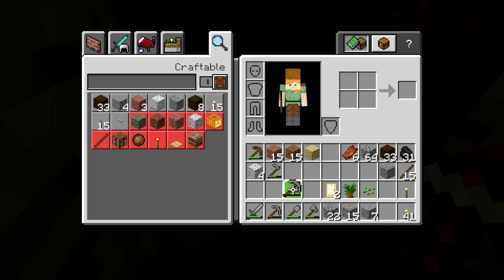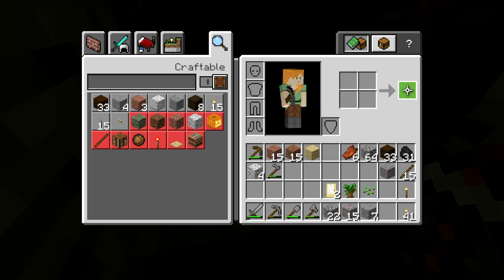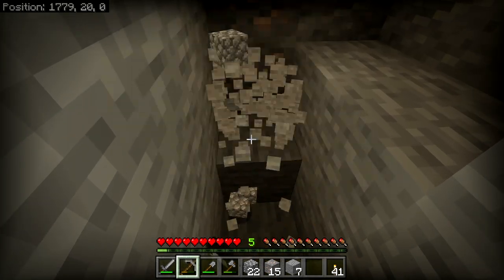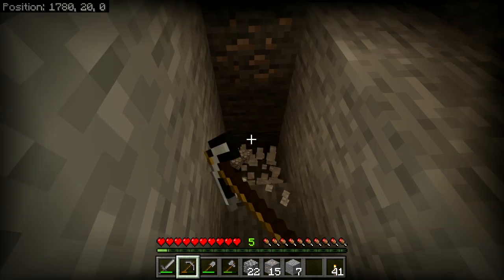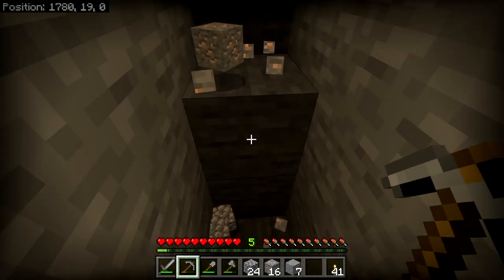I'll show you how to combine these stone pickaxes. If you put one up here in your crafting interface — and this will work in a two-by-two or a three-by-three — you can combine two used stone pickaxes into one and get the durability of both added up together, plus a five percent durability bonus.